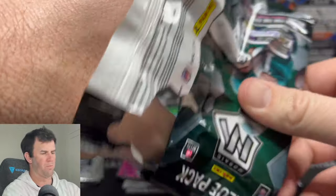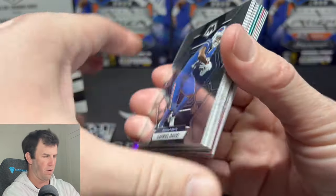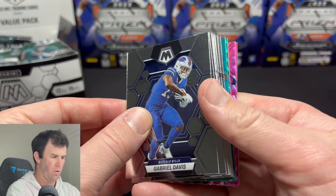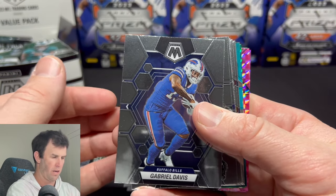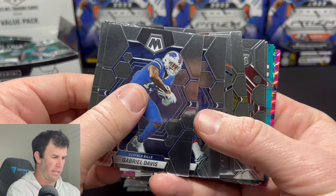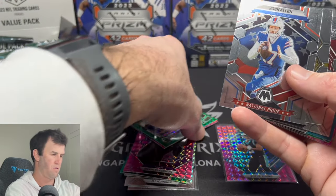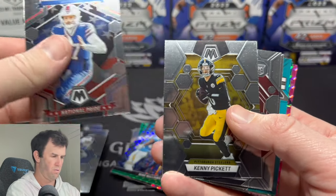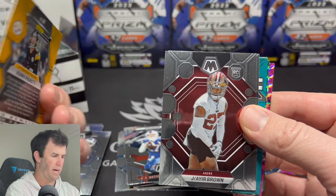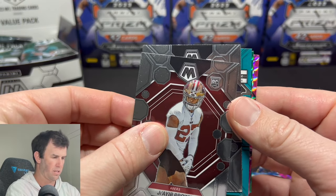I sometimes film videos back to back when I've got a busy week coming up and the lighting was just atrocious the last video. So we have another backwards card. That was really bugging me and I'm glad I got that fixed. National Pride Josh Allen. We have a Kenny Pickett in the middle there. First rookie of this pack is going to be Jair Brown in what seems to be his practice gear.